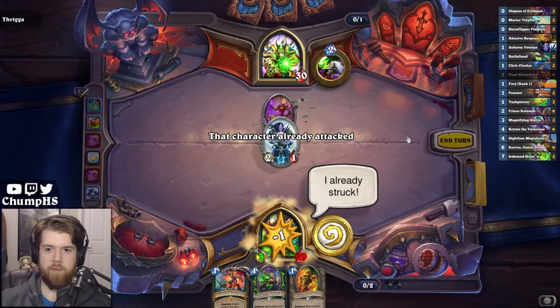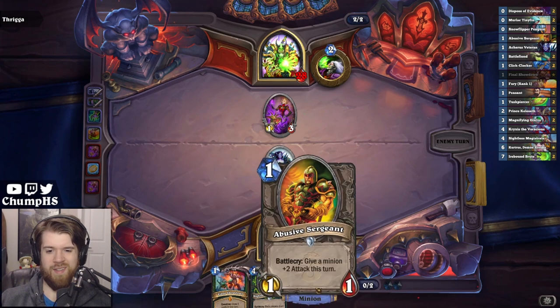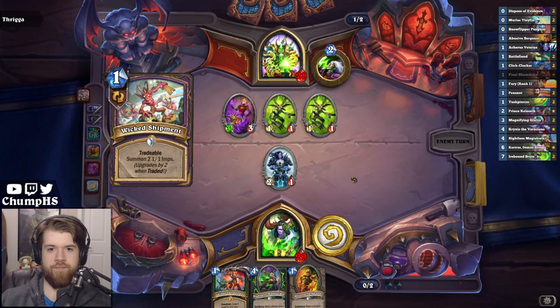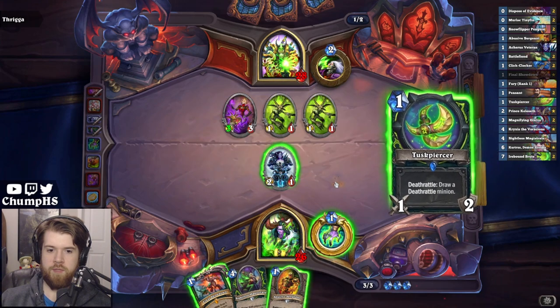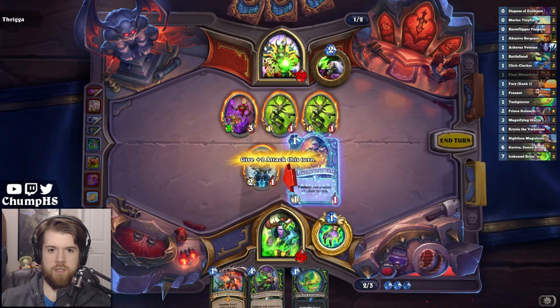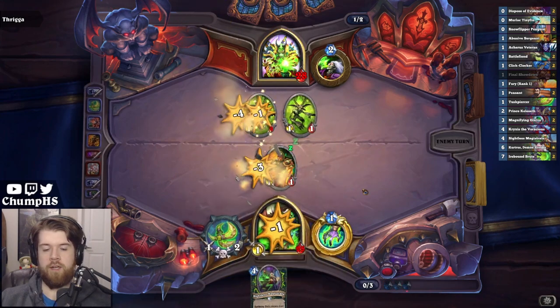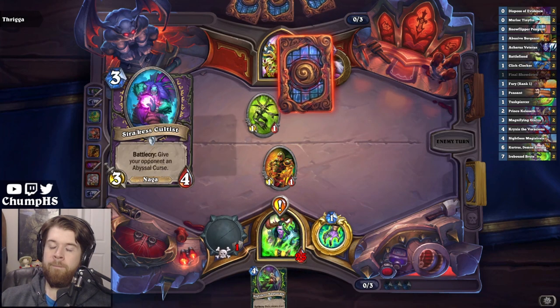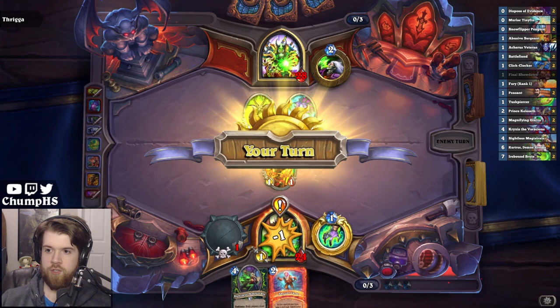This is probably responsible. Hopefully next turn I can draw something I can play. My Abusive Sergeant sucks a lot. They left me something to do with my Abusive Sergeant, which was nice. Next turn is Magistrate, and I get a discount on everything I draw.